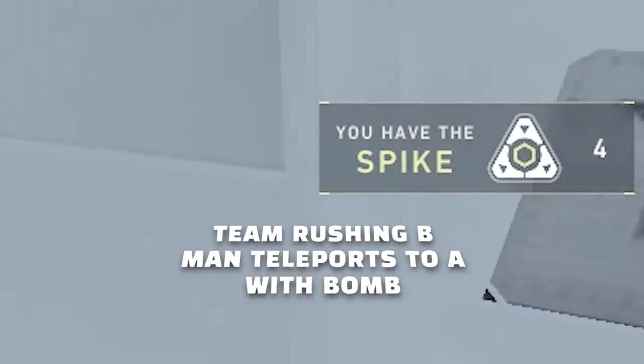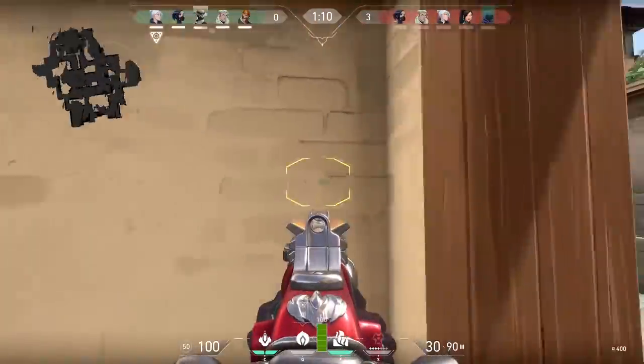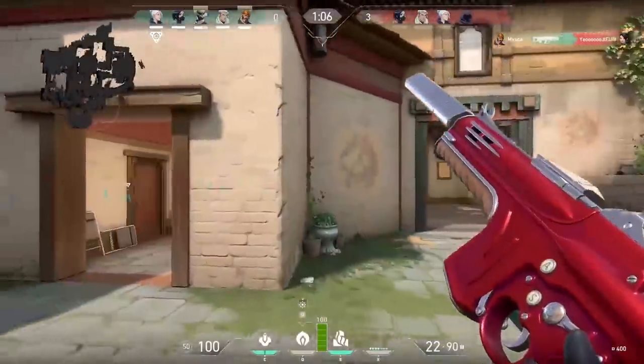I'm going to show you me porting to the other side of the map trying to get kills, but I've got the spike — great way to throw the game. Also notice the top-left of the screen showing the mini-map alert that appears when an enemy Omen ports.